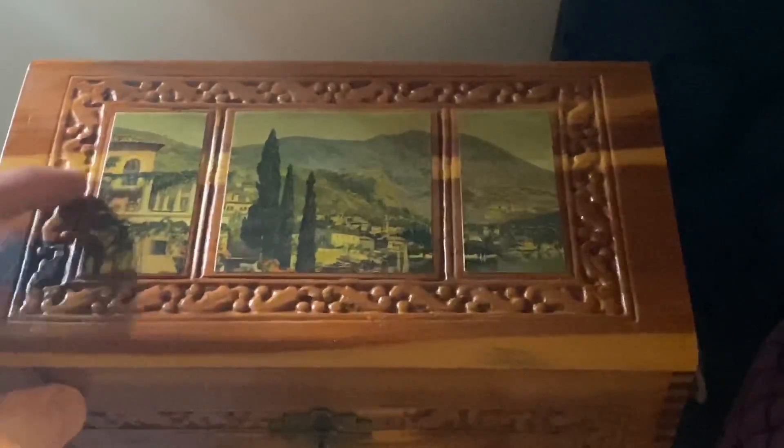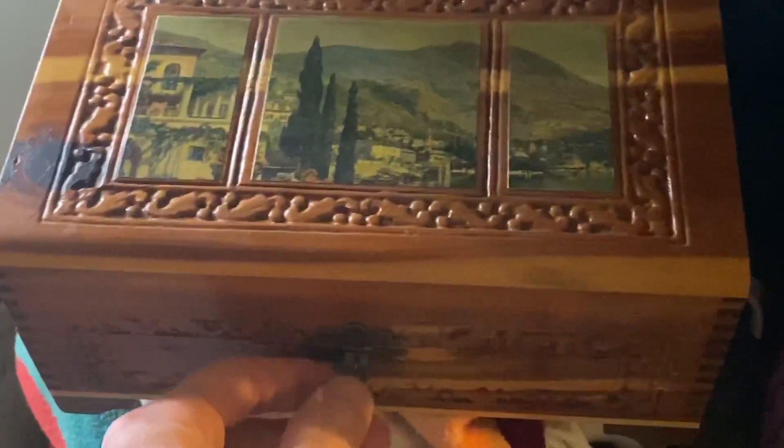Another thing over here that just freed up some space is something that just sold. This right here sold for $40, and Mrs. Primetime picked it up at a thrift store for just a couple of bucks. It's got a cool Italian-style mountain and ocean scene, a little lock, and when you open it up there's a little mirror inside. It looks to be made of cedar — it's really nice. So if you ever see anything like this, pick it up. It might make a nice sale.